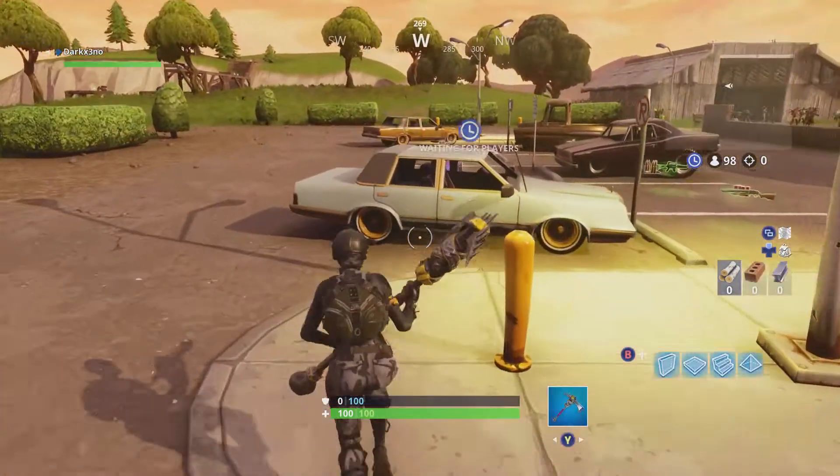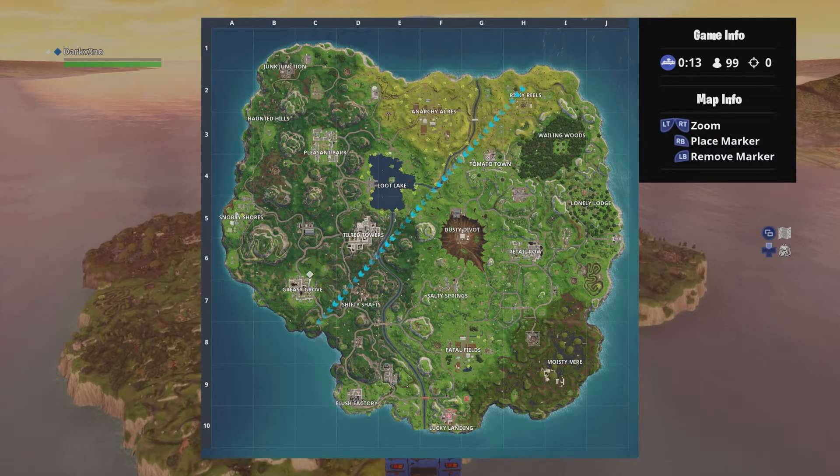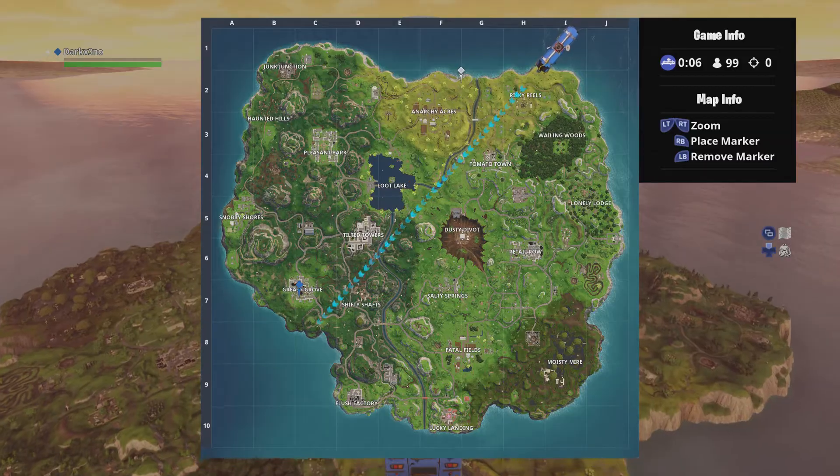In order to unlock this Hidden Battlestar, you must complete all the challenges within Week 6 of this season. Once you do, you will receive a loading screen and there will be a Hidden Battlestar — kind of like a scavenger hunt — hidden in that picture.